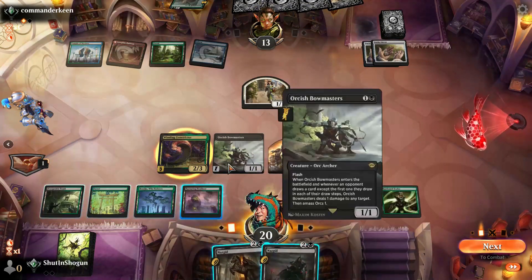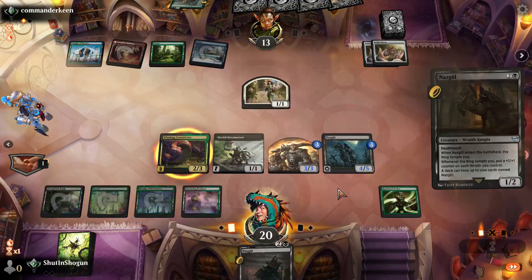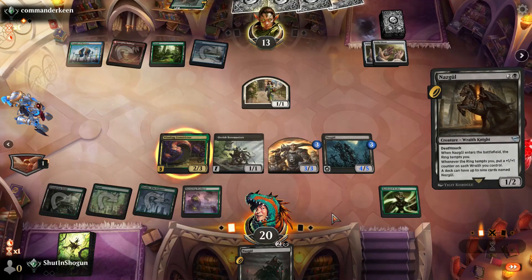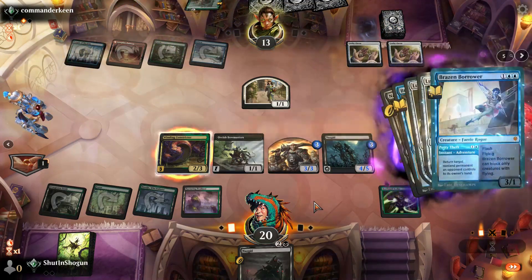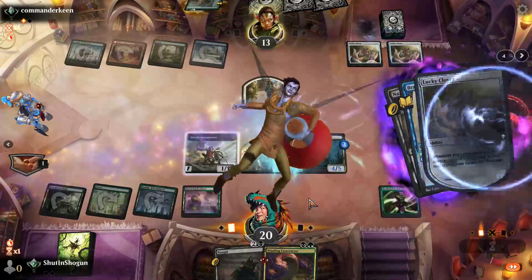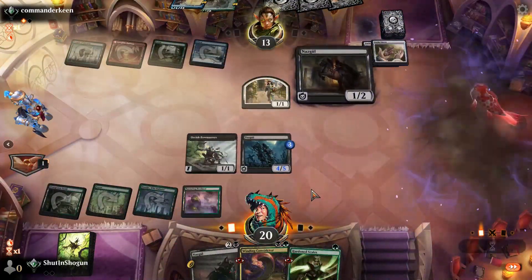They can't have Stomp because they tapped red, so that's good. I think we can just play another Nazgul. I think I have a counterspell maybe — or a Brazen Borrower bounce would suck. Yeah, that'll do it. That really, really sucks. God damn.